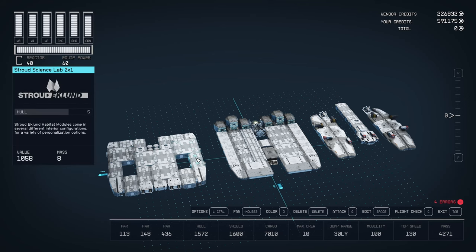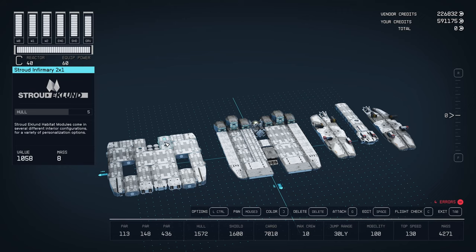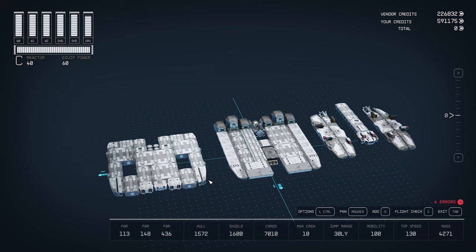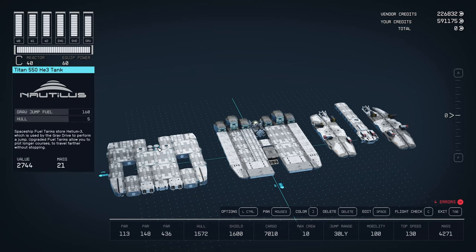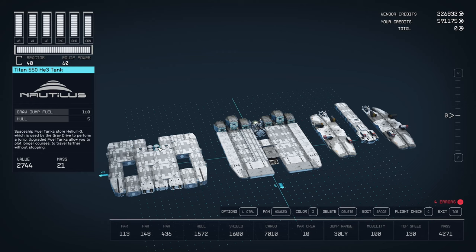Over here we have the science side, off of the mess hall which connects everything together. We've got the 2x2 computer core, off of that the infirmary and the science lab. Also attached under here we have the two fuel tanks — this seems to be the combination that gives the best fuel-to-weight ratio. I use the same thing on the Kepler R done right.